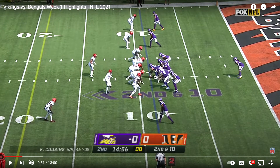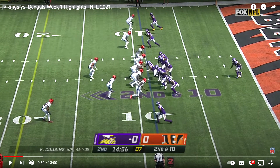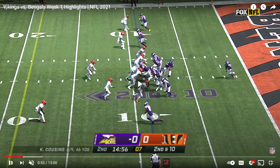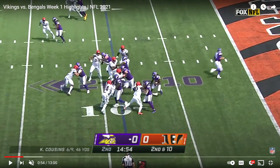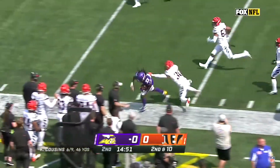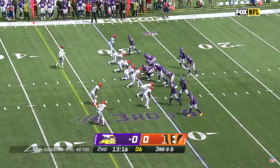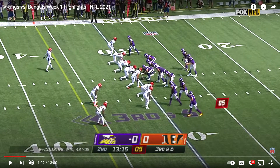Here we get a big run — watch the containment by Pratt on the edge. He will jump inside right there, and because of that Cook can now freely get to the edge, turning probably a three-yard gain into a ten-yard gain. That's the difficulty with stopping the run: as soon as one person misses, the entire play blows up from three yards to ten, especially with a good running back like Cook.